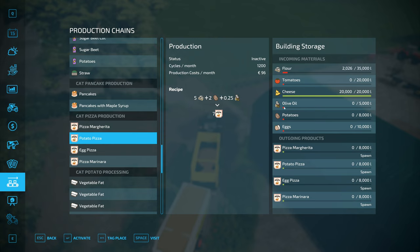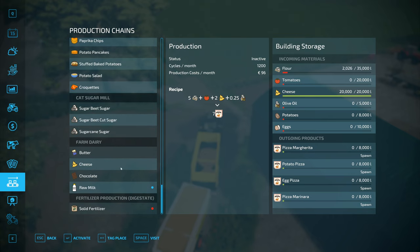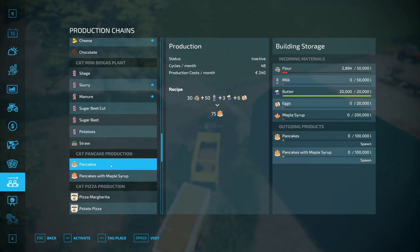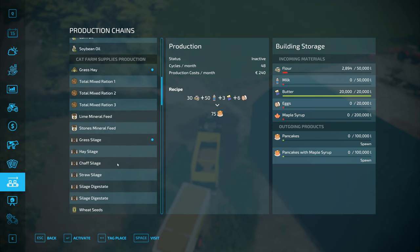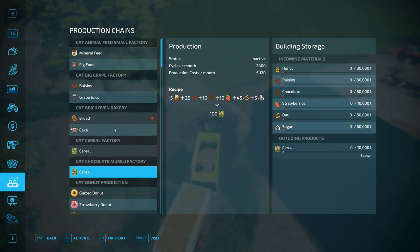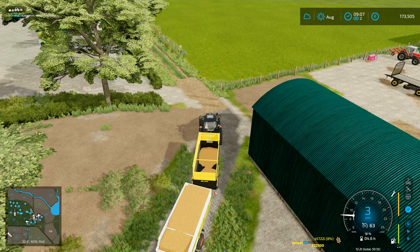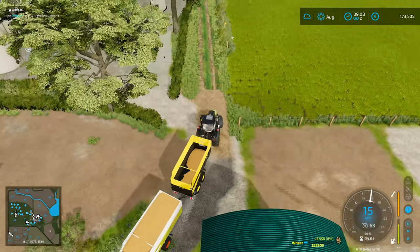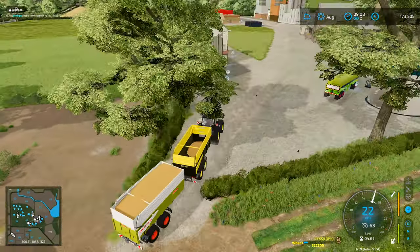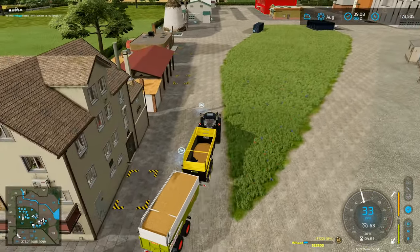We do need eggs - all of these things need eggs, except the pizzas. The egg pizza needs eggs; the others don't. We need tomatoes for that one. Eggs are needed in there for some of those recipes, but flour isn't. What else do we need flour for? The pancakes - but we need eggs for pancakes. And then donuts - eggs. Yeah, I need eggs for those. Cereal doesn't need flour. Bread. It might actually be a good idea to get the eggs - so it might be a good idea to get the chickens.